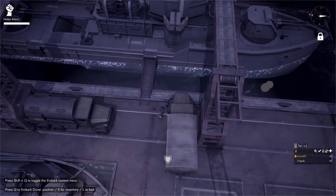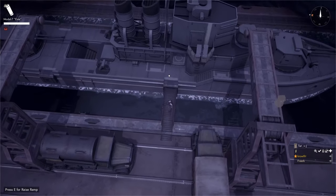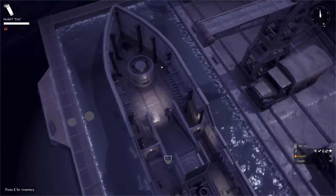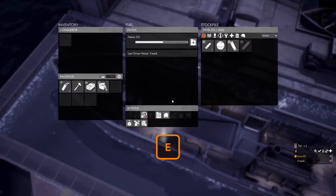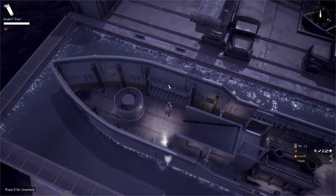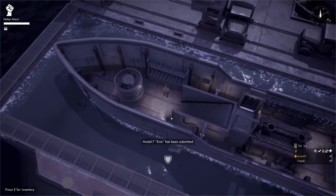Come to the truck, press E to open it, and grab a depth charge. As a large item it goes over the shoulder. Walk into the ship and go below deck to the ammo room. Press E to open the inventory. To submit the depth charge, go to the actions panel and click the 'submit large item' button, or simply press V while standing there with the depth charge over your shoulder — it will be submitted instantly.